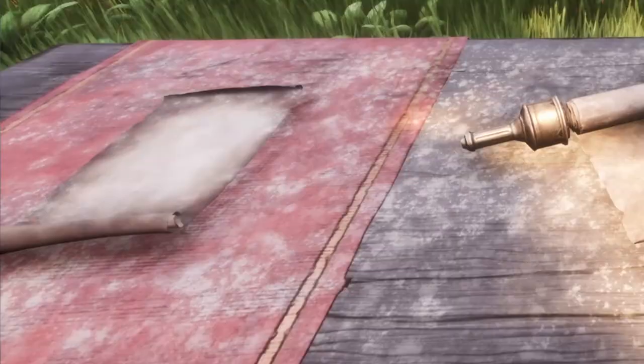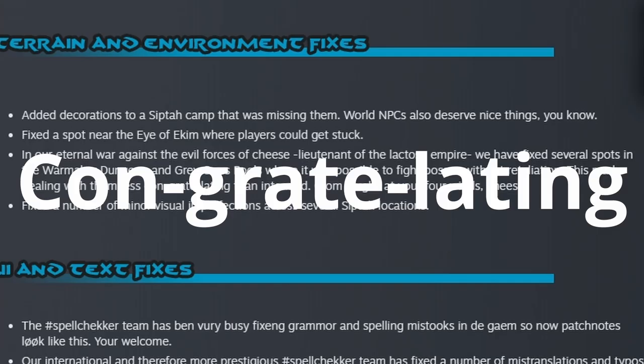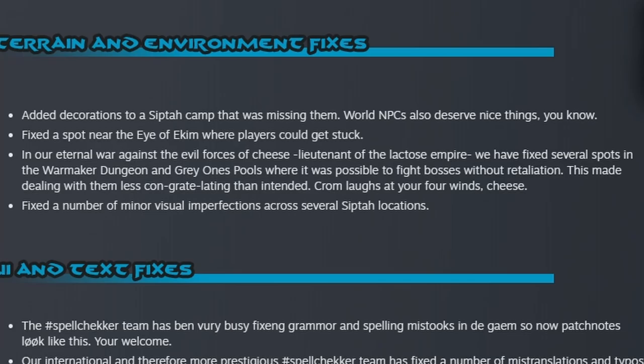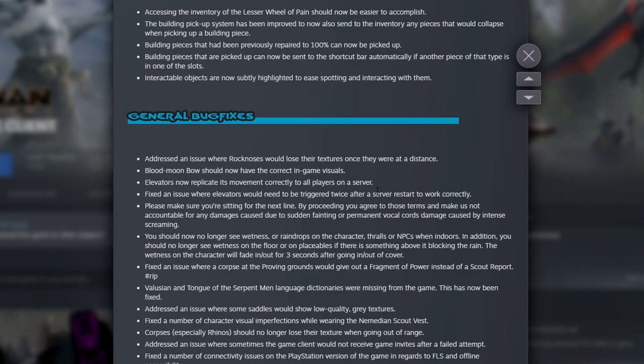I definitely want to read this bit out because it's writing genius. They've put: 'In our eternal war against the evil forces of Cheese, Lieutenant of the Lactose Empire — we have fixed several spots in the Wormmaker Dungeon and the Grey Ones Pool where it was possible to fight bosses without retaliation. This made dealing with them less challenging than intended. Grub loves it. Your four wins, Cheese.' That's literally what they wrote. I love it, it's great.